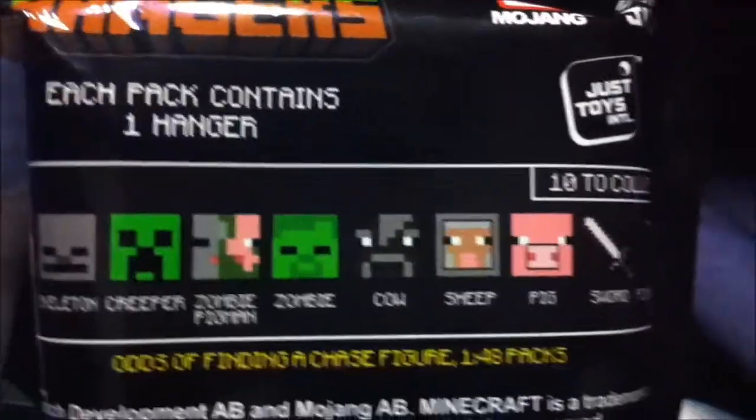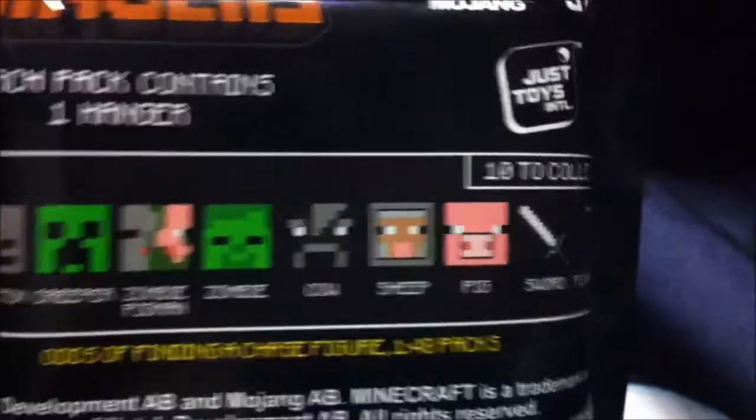The choices are a Steve, Skeleton, Creeper, Zombie Pigman, Zombie, Cow, Sheep, Pig, Iron Sword, and Pickaxe. It doesn't say that it's iron but you can tell it's iron, unless they messed up on the pictures and it's maybe stone. But I really think it's iron. They all have colored keychains, I believe. This could be an angel but we're gonna open them.